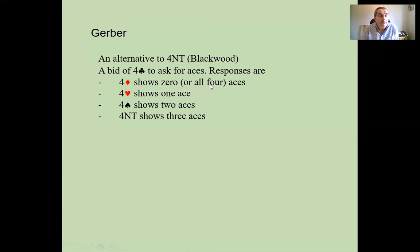The way to remember what to bid is not to try to memorise these responses, but to think that the cheapest response to four clubs is four diamonds, which is zero, four hearts is one, and so on. That's the easiest way to remember the correct responses, because Gerber doesn't necessarily come up that often. We'll also talk about when you should use Gerber and when you shouldn't.